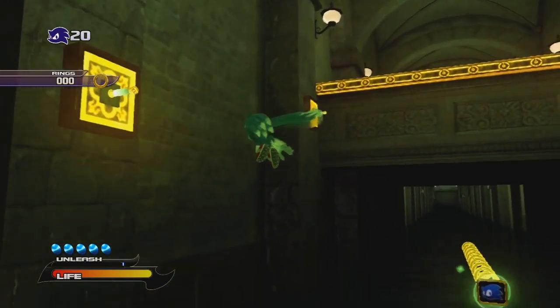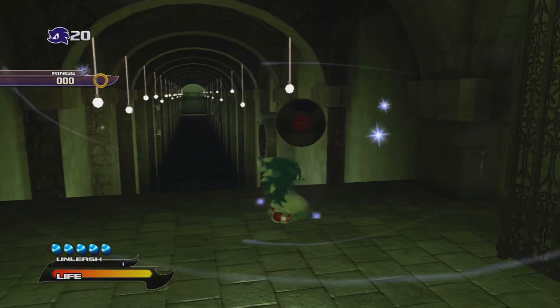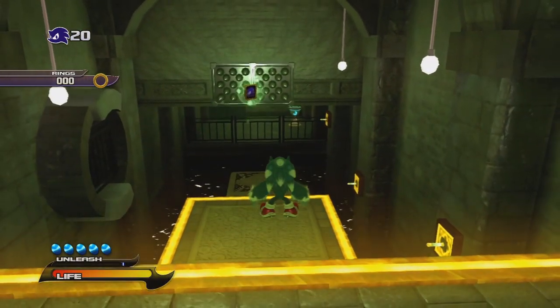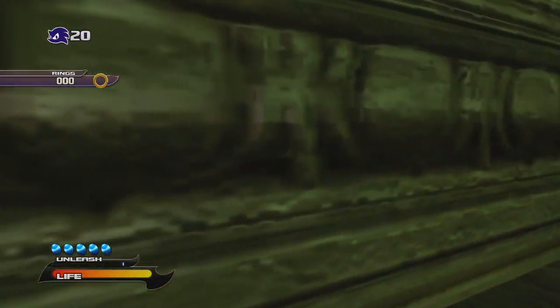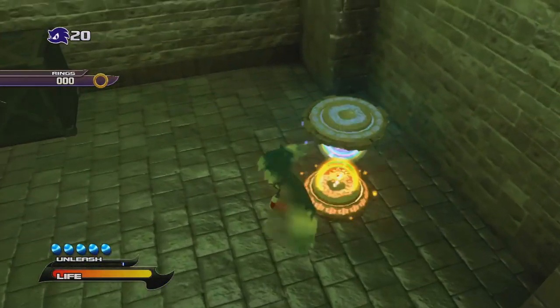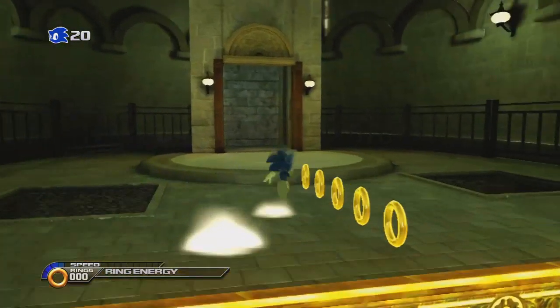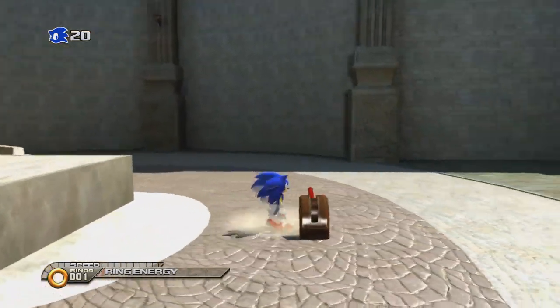So our next level is here in Spagonia. We're now going to be doing the best level in the game, ladies and gentlemen — Daytime Rooftop Run. That record I just picked up is for Endless Possibility, which is one of the theme songs of Sonic Unleashed. It's basically the 'Live and Learn' or 'Open Your Heart' of this game. It's performed by a guy from Bowling for Soup. You'll hear it in the end credits, but you can listen to it earlier by finding it where I just found it. And I just went down here to find all the sun and moon medals, because we need them. I need 120 sun medals and 80 moon medals — 200 different kinds of medals to reach the final level.